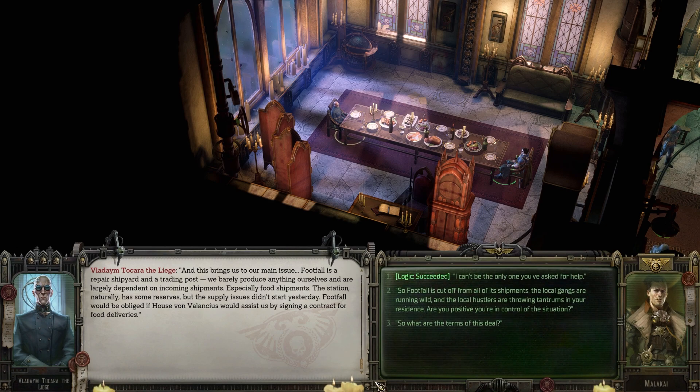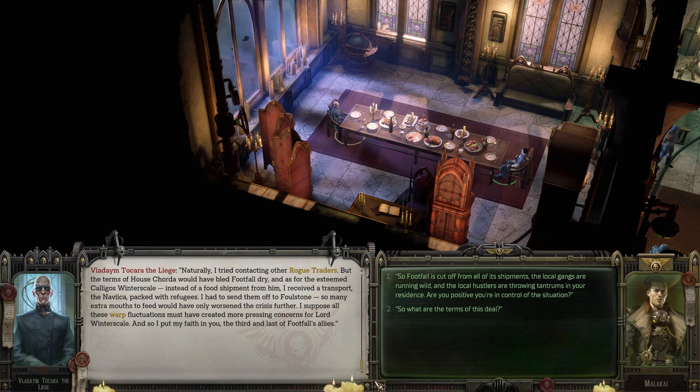"And that brings us to our main issue. Foodfall is a repair shipyard and trading post — we barely produce anything ourselves and are largely dependent on incoming shipments, especially food. The station has some reserves, but the supply issues didn't start yesterday. Foodfall would be obliged if House von Valancius would assist us by sending a contract for food deliveries." "I can't be the only one you've asked for help." "Naturally I tried contacting other rogue traders. But the terms of House Chorda would have bled Footfall dry. And as for Kaligos Winterscale, instead of a food shipment I received a transport, the Navika, packed with refugees. I had to send them off to Foulstone — so many extra mouths to feed would have worsened the crisis further. And so I put my faith in you, the third and last of Foodfall's allies."